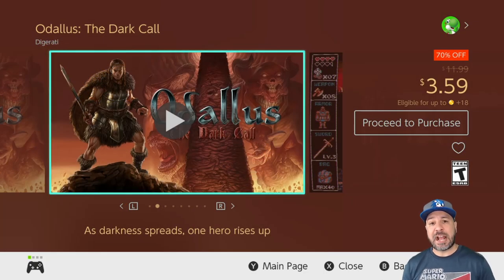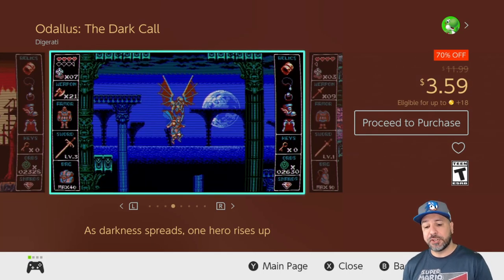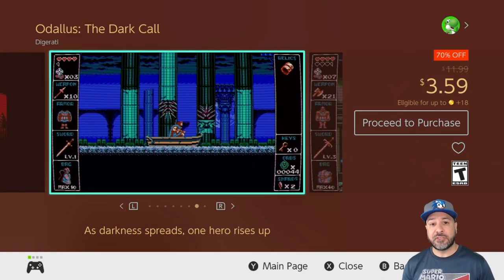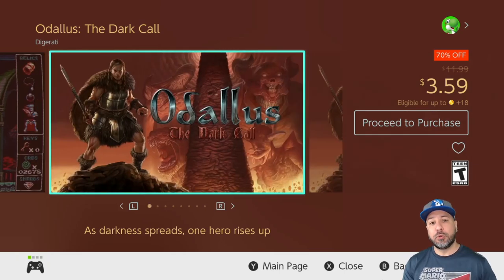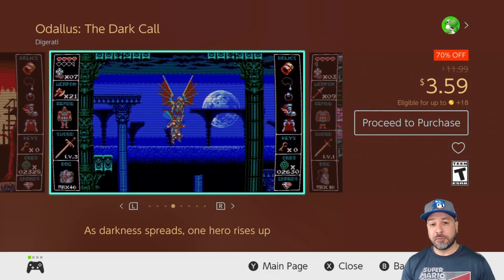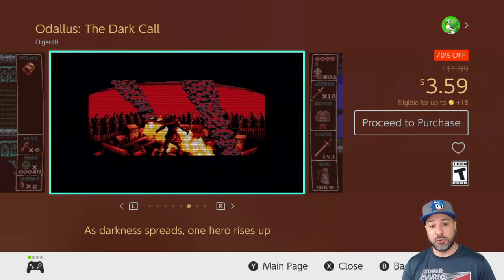Next we have the other half of that bundle: Odalis the Dark Call at 70% off for $3.59. This is another 2D retro platformer with an art style very reminiscent of Castlevania. It also has RPG elements thrown in — I'd describe it as a halfway point between the old school Castlevanias and Symphony of the Night. It's a very quality platformer on its own, though a quick reminder that when the bundle comes on sale it's cheaper to pick it up together with Onekin.